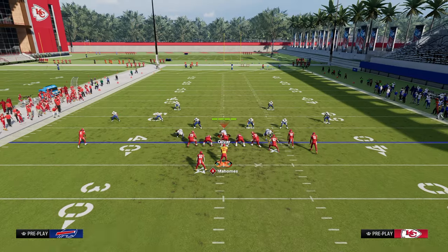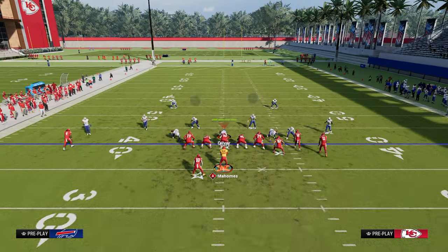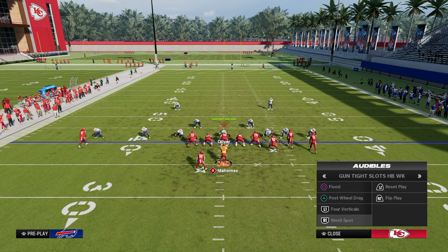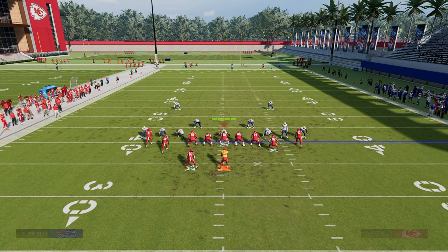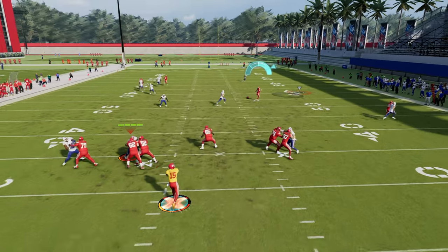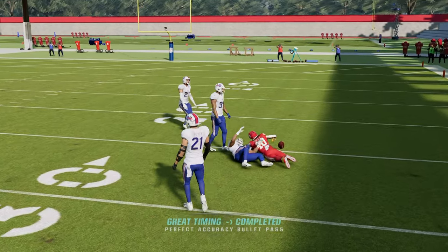Most people at this point in the year realize it's not very smart to run man coverage against this formation. But if they do want to run man coverage on you, all you have to do is go to the play mesh spot. You're going to smart route the post, streak that left side receiver, and Texas route that back. This is a really simple, effective, and reliable man-beating route combination where one of those three routes is pretty much always going to get open for you.